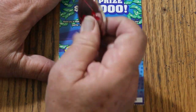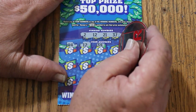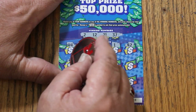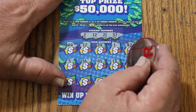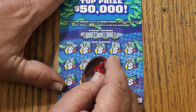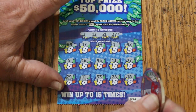Ticket 34: 2, 12, 21, 37, 44 club, 17, 34, 1, 42, 5, 45, 13, 27, 29, 11, 33, 26, 18. And nothing.